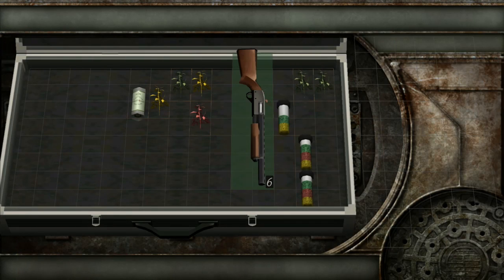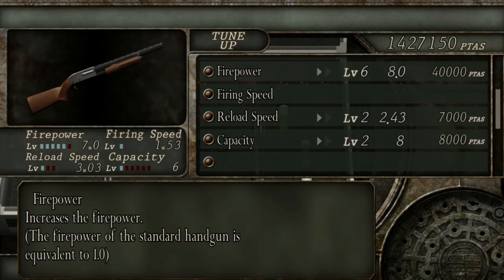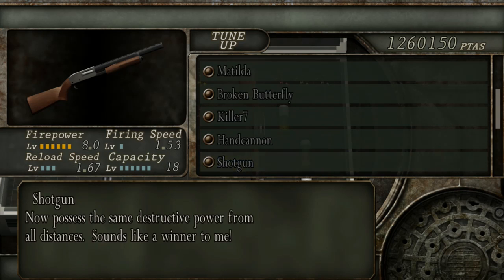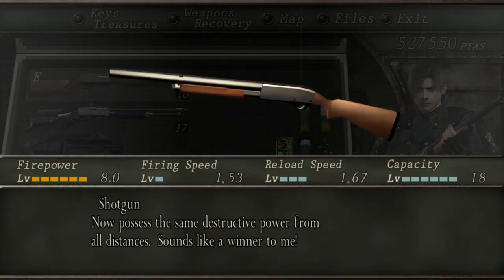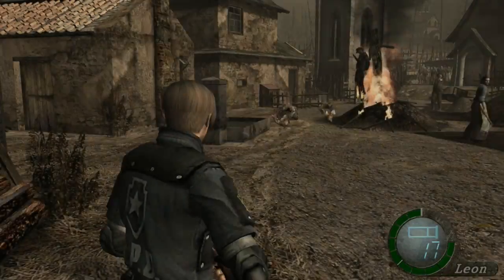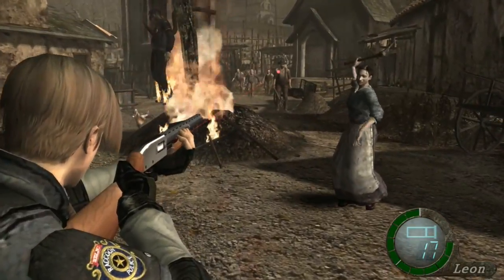The first shotgun you encounter in the game is simply called Shotgun. It is modeled after the Remington 870. You can find this weapon in the village you first encounter for free, but you can also purchase it later for 20,000 pesetas. If you purchase the shotgun, it will cost you a total of 277,000 pesetas to upgrade it as well, but if you get it for free, then you can take 20,000 off of that price.